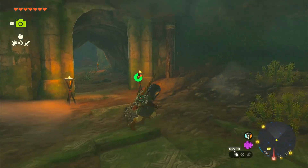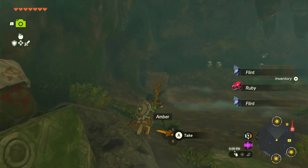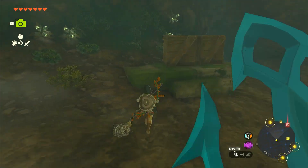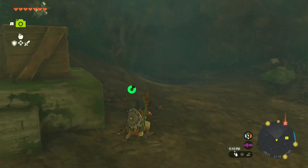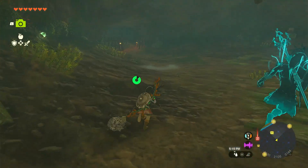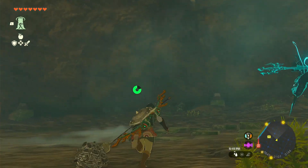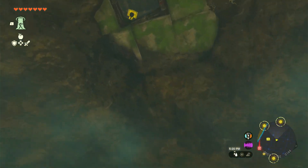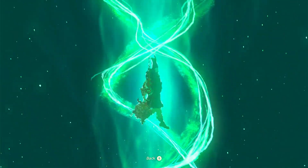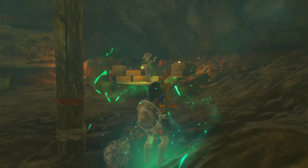Now you see many different doorways going off to different areas. There's also ore here — rubies and amber — if you want to grab it. You might think you need to head into one of these secret little areas, but actually what you need to do is get your Ascend ability on and head up right here in this little brick area, go through everything, and boom — there you are.